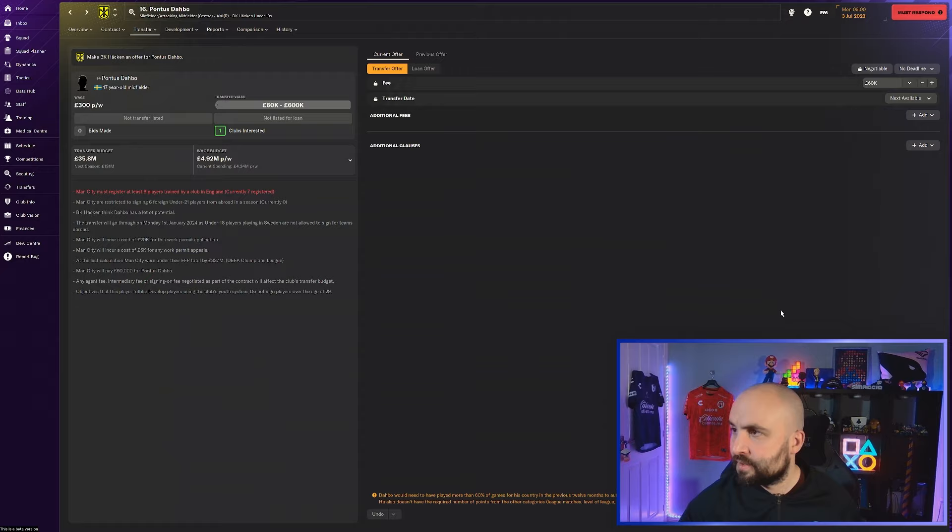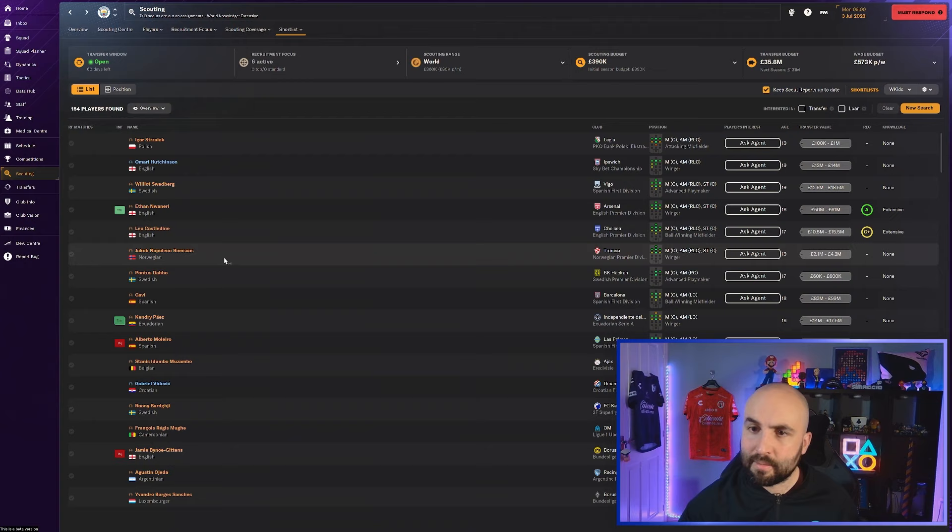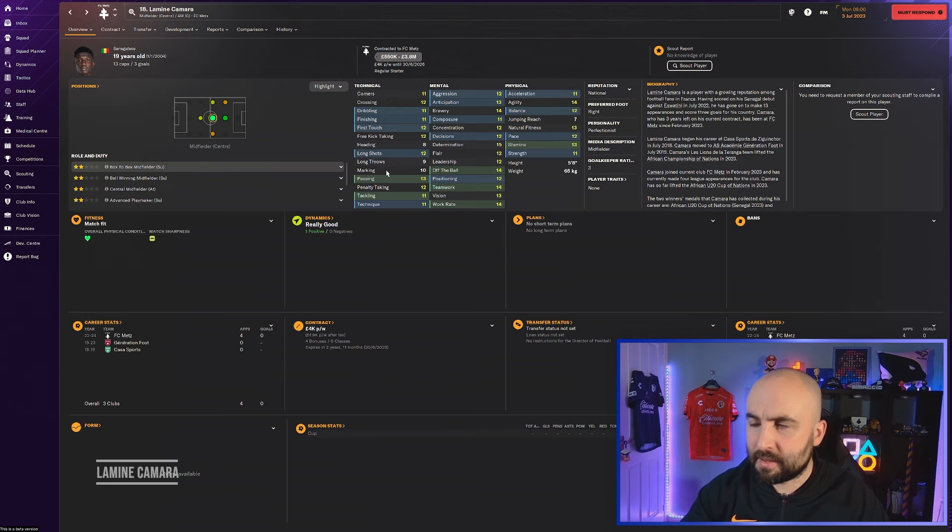Lamine Kamara at Metz looks really good - all over the park looks decent, priced 550k to 3.8 million. I certainly think he'd be worth grabbing as a center mid - looks pretty good all-around, would be really good as a box-to-box player. Personality: perfectionist, determined. Looks really good - Senegalese player.